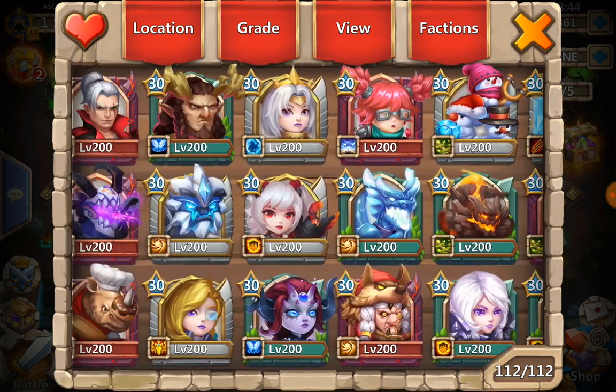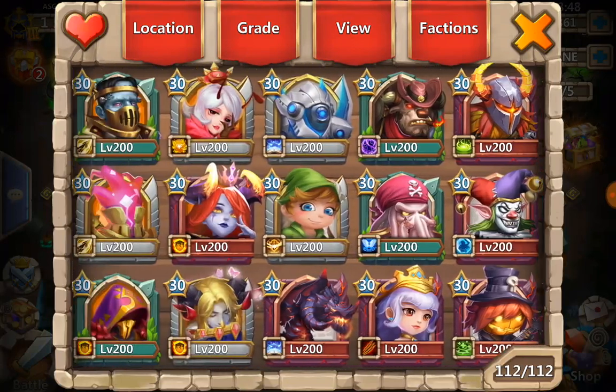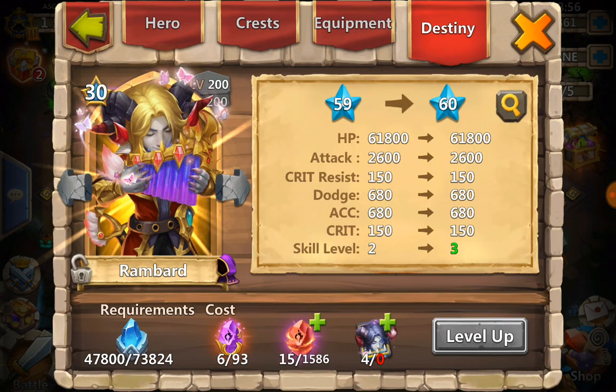All right, here's Rainbird and we're going to work on destiny. As you can see, to get from level 59 to 60 we're going to need six of the karmic rock fives.